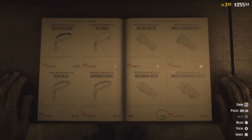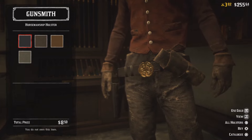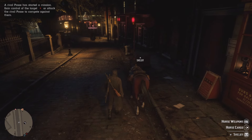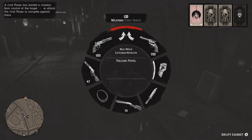Once you equip your offhand holster, you'll be able to equip your secondary weapon and you'll be able to walk around the world of Red Dead Online looking all fancy with two guns in your hand. Obviously it works the same way as in single player, so if you ever managed to get yourself a sawed-off shotgun, you're more than welcome to use that one as well.